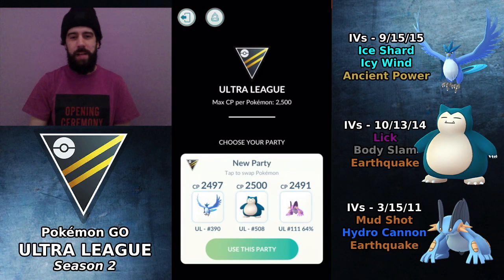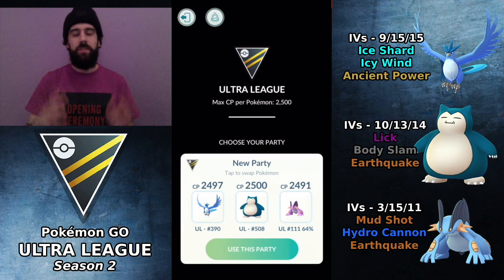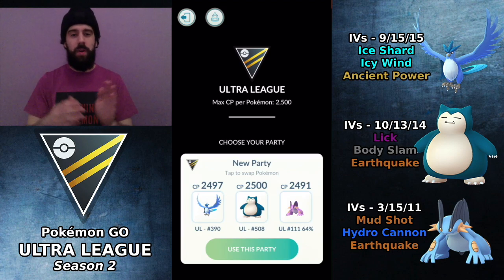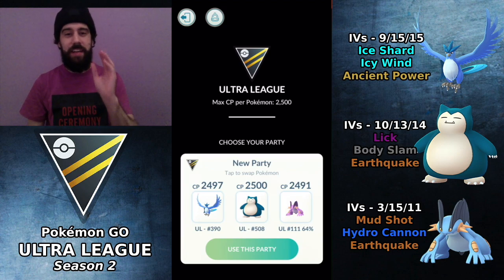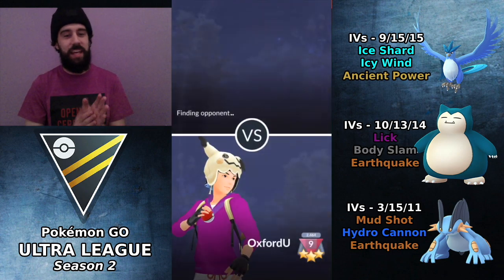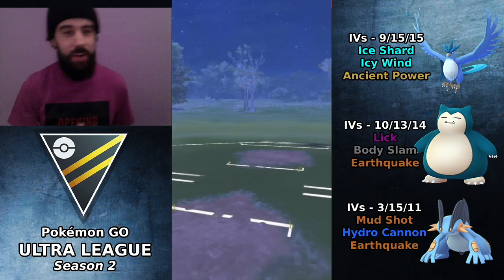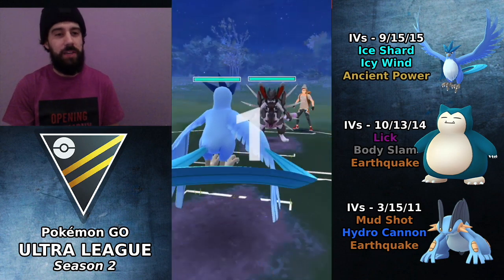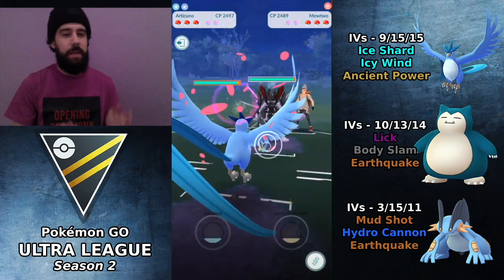What is going on everybody, welcome back to the channel. If you're new here, we do upload PvP content every single day, so please consider subscribing. If you're a returning subscriber like Rusty Shackleford420, thank you for your support. In today's video we're gonna be taking a look at a very classic GBL team — one of the first teams I ever used in the Ultra League. This team features Articuno in the lead, Snorlax and Swampert in the back, facing an armored Mewtwo in the first matchup.